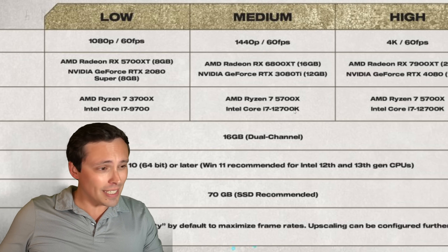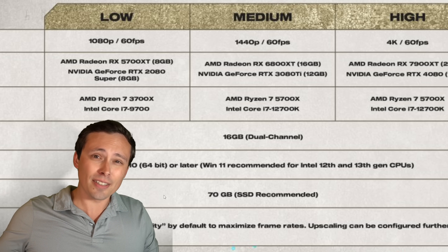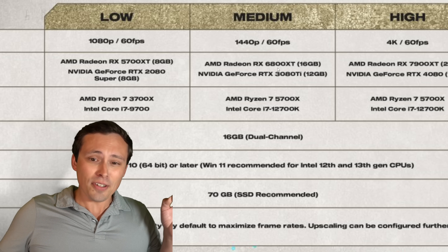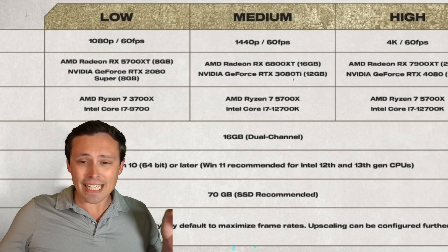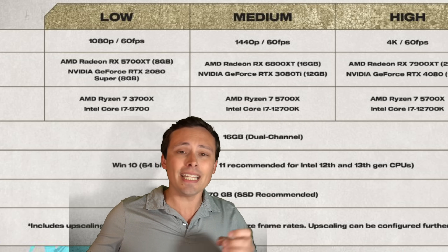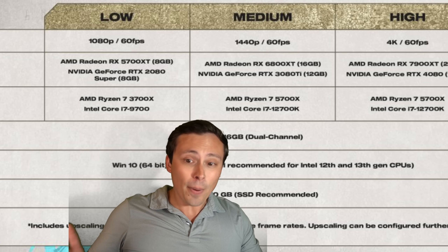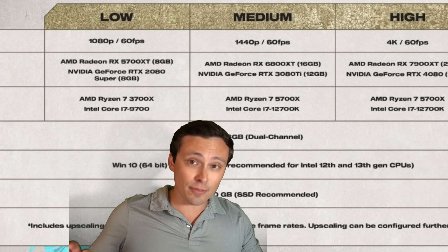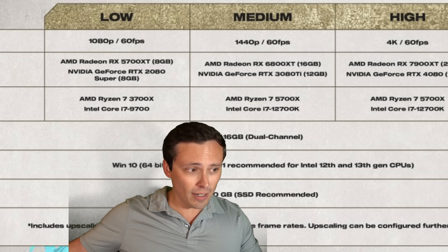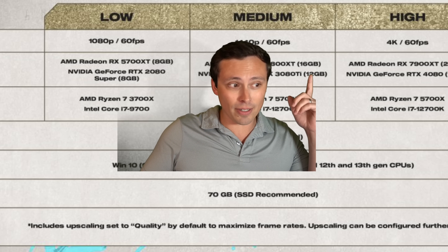For medium settings at 60fps, again using quality upscaling — which means rendering a little bit below 1080p and then upscaling to 1440p — they're talking an RX 6800 XT and a 3080 Ti. This is interesting because the 6800 XT generally performs closer to the 3080, not the 3080 Ti. But the 3080 Ti has 12GB of VRAM, whereas the main 3080 model was a 10GB model, and the 6800 XT has 16GB. They're very specific about this VRAM capacity.